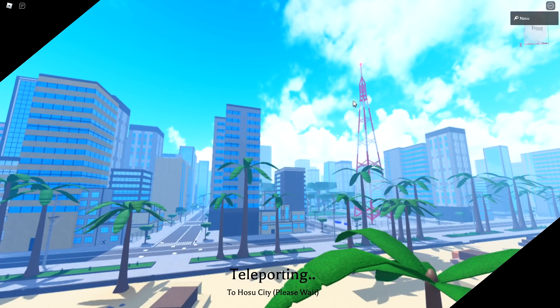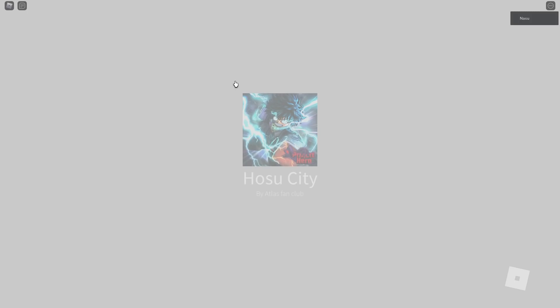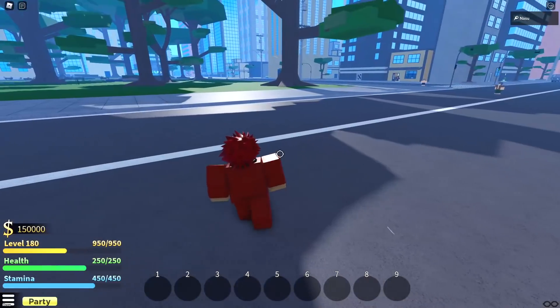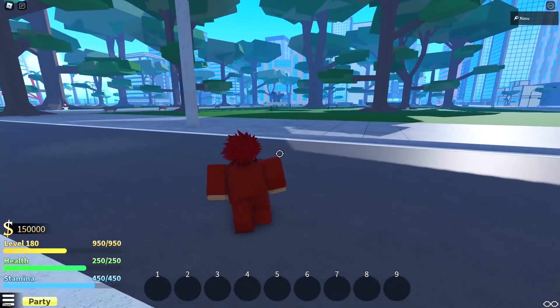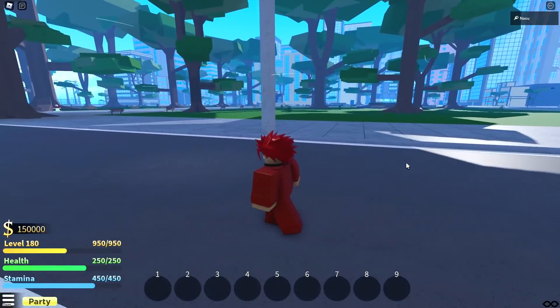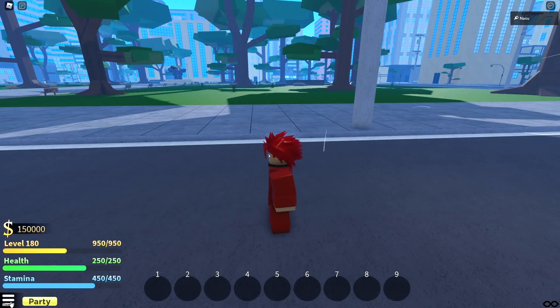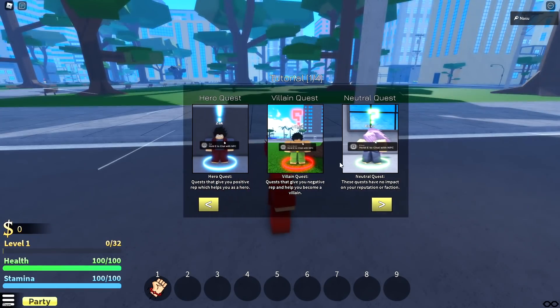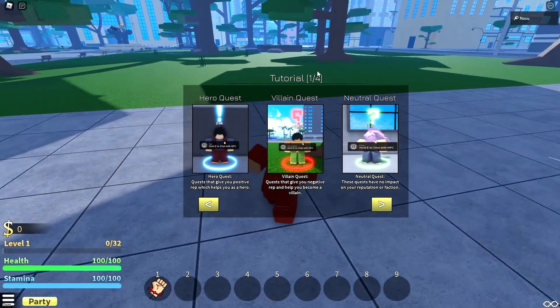Teleporting to Hosu City — okay, this city looks pretty beautiful. I'm telling you, if I have the selection of picking a hero or villain I'm probably gonna go villain. I always go villain in these games because villain is just fun to play — I don't like to be locked down by rules and stuff. This city looks huge, it's a very very huge city. I don't know what the controls are but the party menu button works, and here's the tutorial.